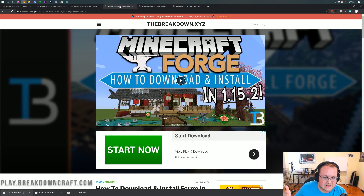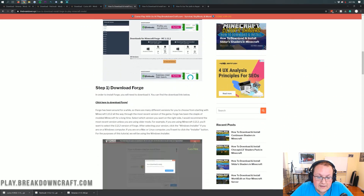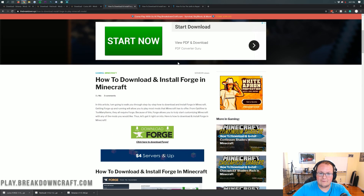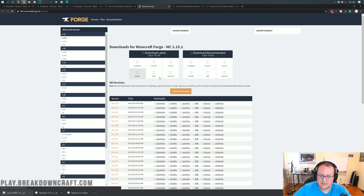There's one more thing we have to download, but the process is a bit different — and that is Forge. Forge is what makes all these mods — Botania, Patchouli, and Curios API — work together in Minecraft. Go to the fifth link down below, which is our Forge link. We also have an in-depth tutorial on getting Forge there in case you run into issues. What we want to do is click on the green Download Forge button, which takes us to Forge's official website.